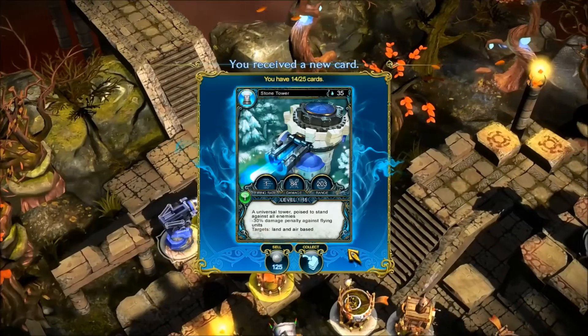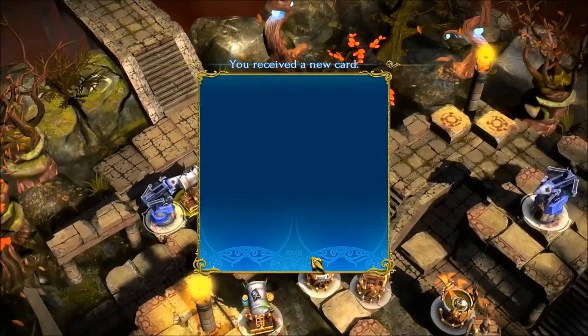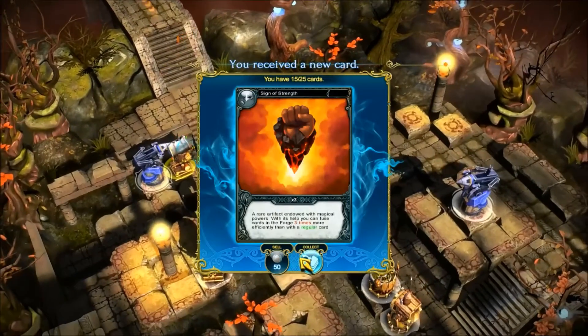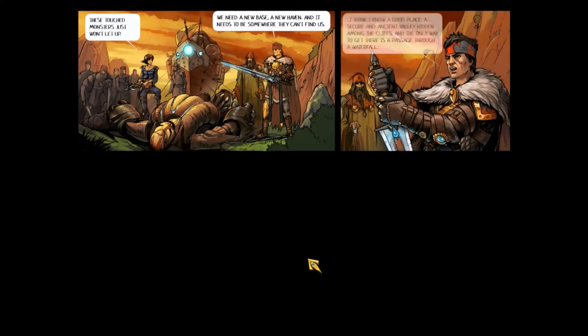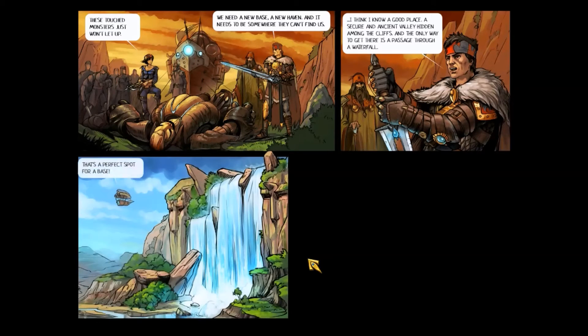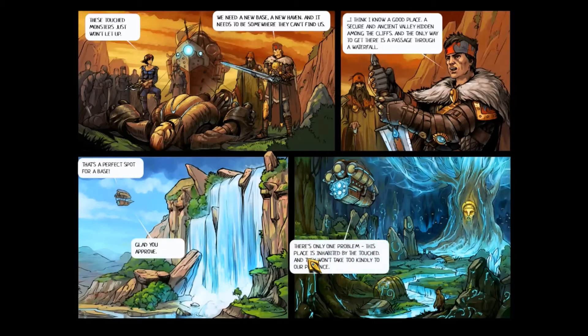Three stars, new record! I didn't get the achievements but hey — a stone tower? I don't even know what that is. Three stars, that's nice. Signs of strength help you with fusing — when you fuse two cards together they help level them up. In the story, the monsters just won't let up, and we need a new base. A secure and ancient valley accessible only through a passage through a waterfall. The place is inhabited by the touched, but we'll give them what they deserve.